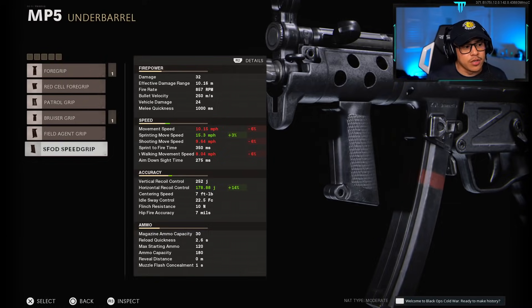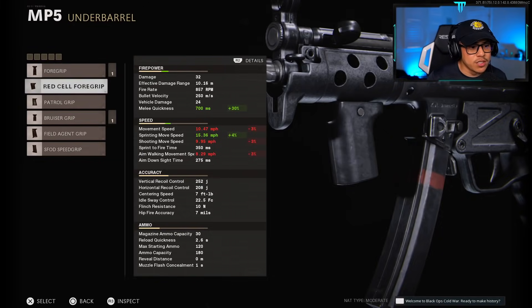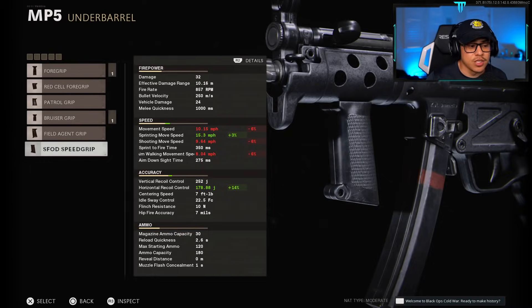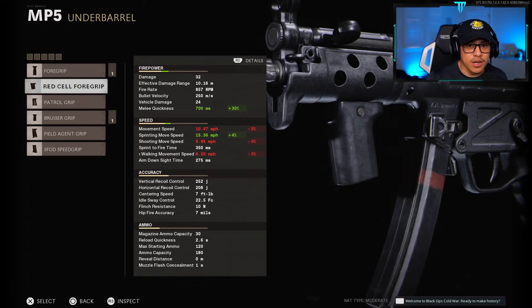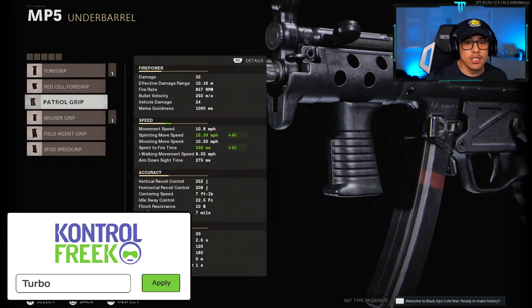This raises the question of which underbarrels are worth using on SMGs to optimize sprinting move speed. We have the Red Cell 4 Grip at four percent, Patrol Grip at four percent, Bruiser Grip at three percent, and the SFOD Speed Grip at three percent. In miles per hour: the SFOD at 15.3, Bruiser at 15.24, Patrol Grip at 15.39, and Red Cell 4 Grip at 15.36 — so we're going to put these to the test.